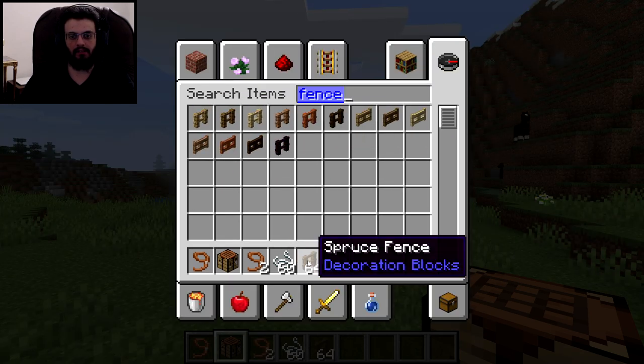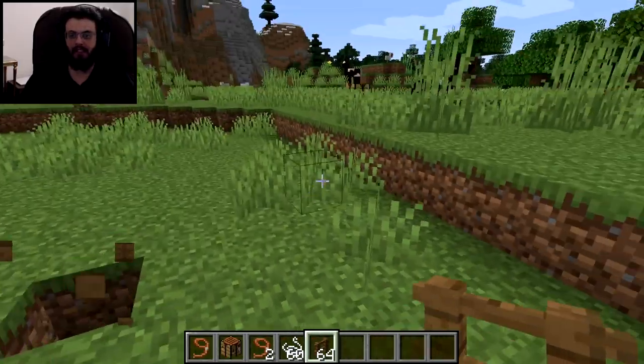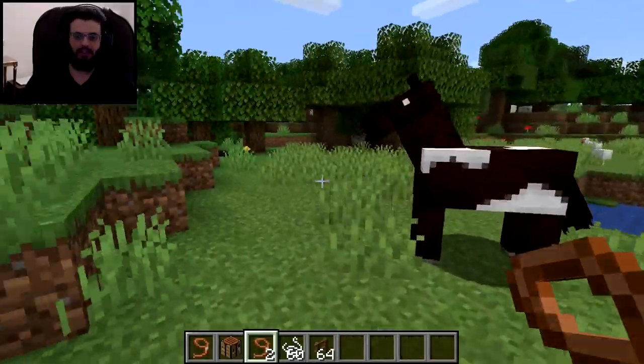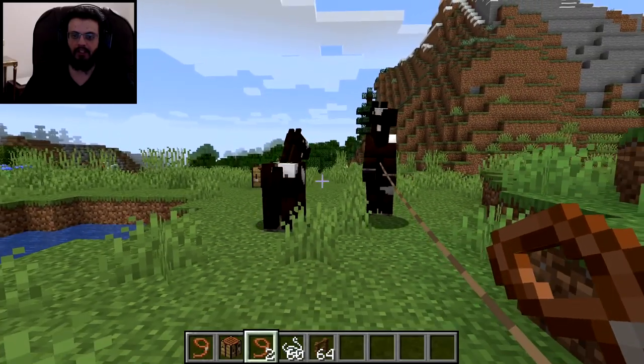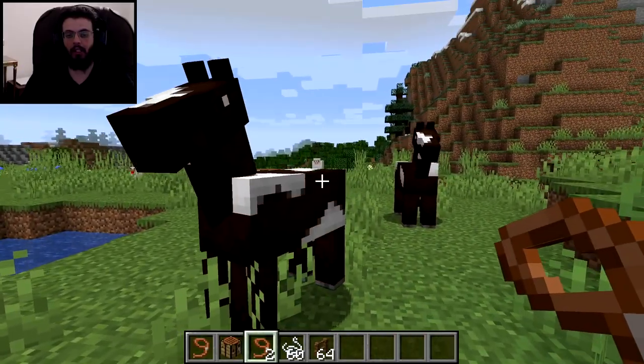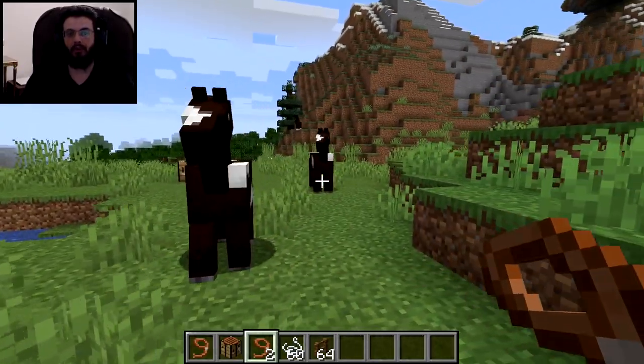Let's build a fence real quick. There's no suitable place for building a fence around here, so it doesn't matter — we'll just use the lead to guide them next to each other. To make them detach from the lead you right-click, and to make them follow you with the lead you right-click as well.